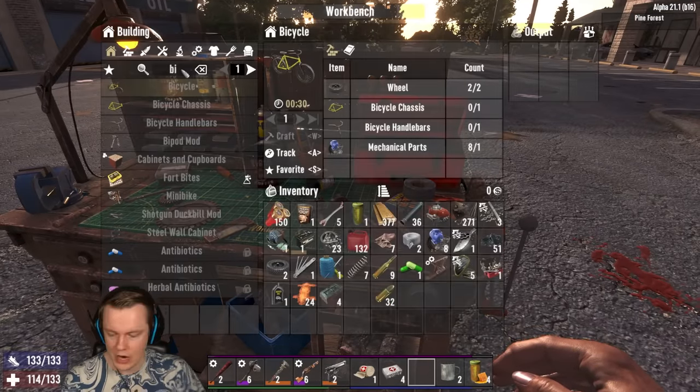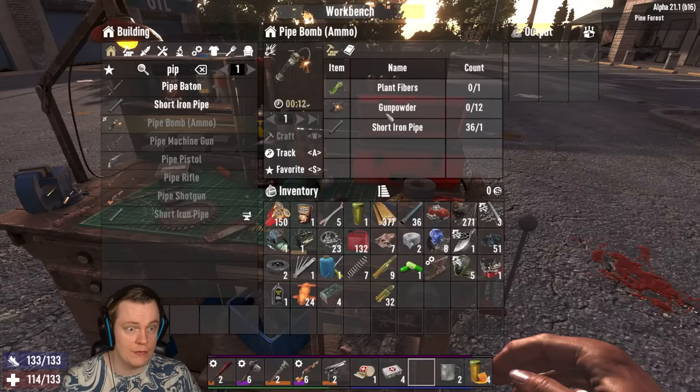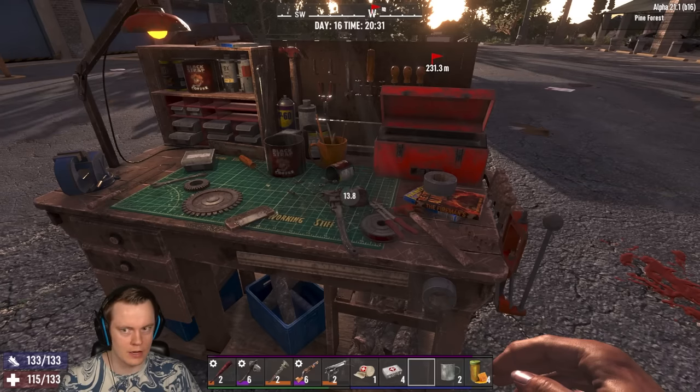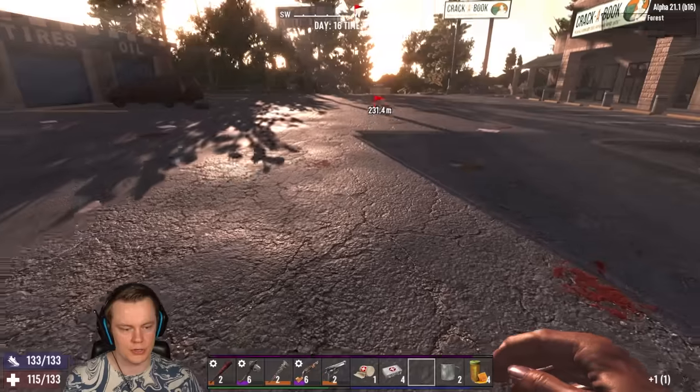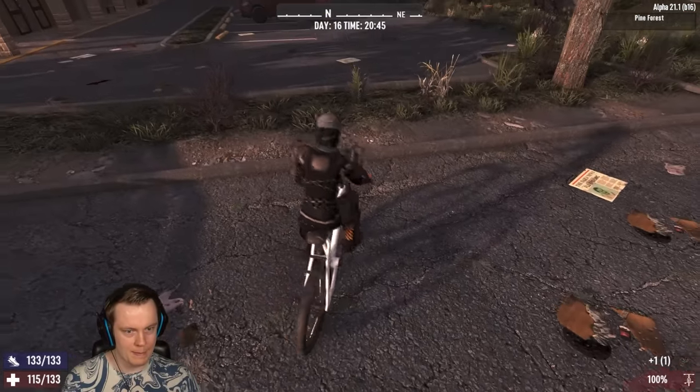Is there anything else I want to craft with this? You can make pipe bombs with this, right? Pipe bombs, plant fibers, and gunpowder — then I can craft the pipe bombs. I'm going to take this, put it in my inventory. That's amazing that you can just pick that up. Now we have the workstation in our inventory.